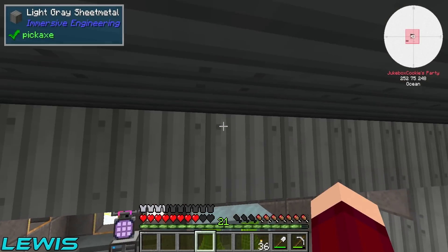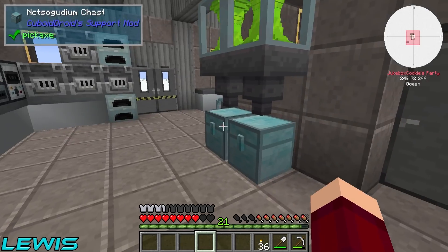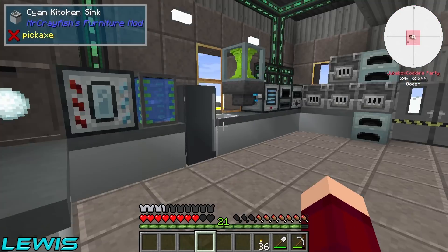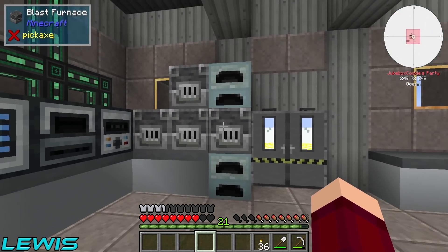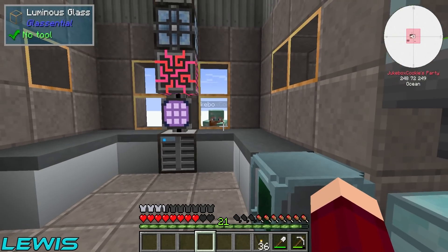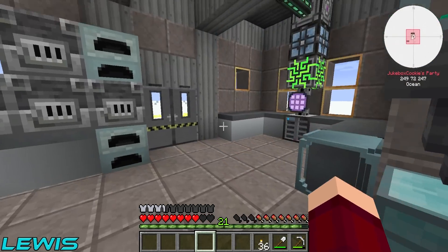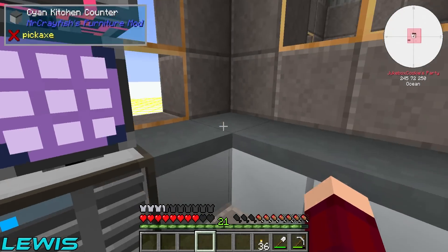Miles, welcome back to Cuboid Outpost, my friend. In the last episode we did a lot of stuff. Look at this base — we've got blast furnaces for days. We got the creepy windows which people can see through.